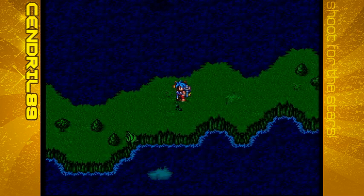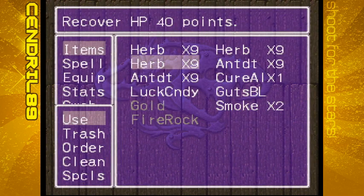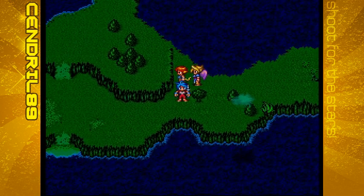You'll face some new enemies on the way. I stocked up on herbs — you're going to want them. You'll want some antidotes as well, because you're going to start coming up against enemies that poison.